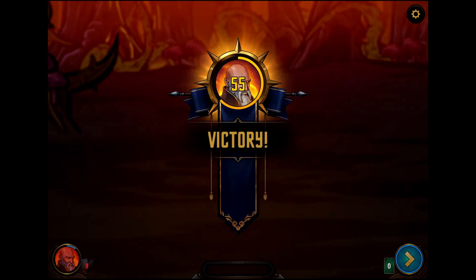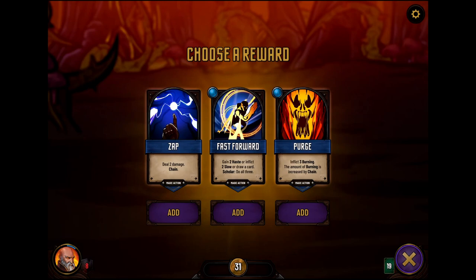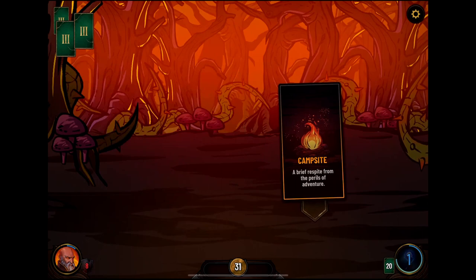Matriarch Daisy — not a pushover. We can get another Zap, which seems good, or Purge — Purge also works and it's free. Strange carvings, that's for the bandits. We're going to go camping. Heat of 20% — that's 14 health. I need to do another combat to get my weapon ability. The normal bandit bloodhound is not going to be as tough as Matriarch Daisy.